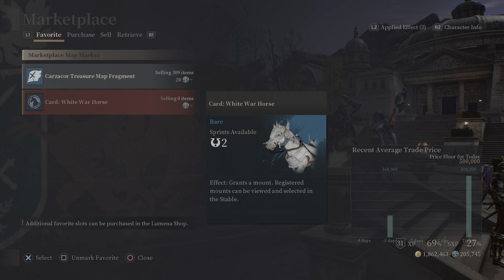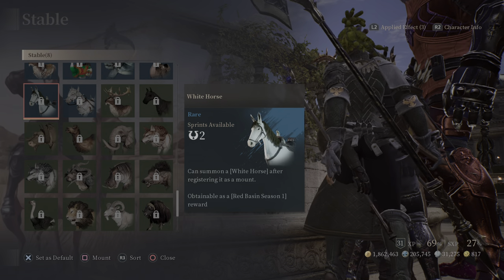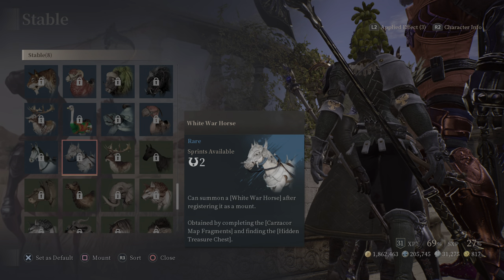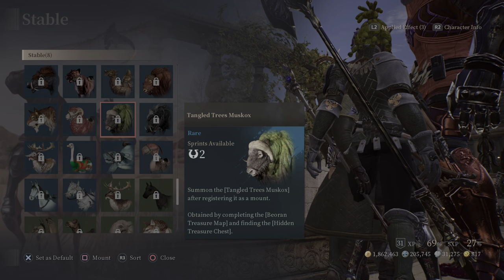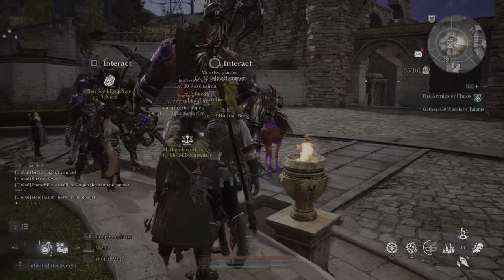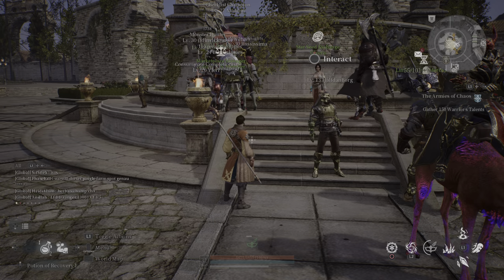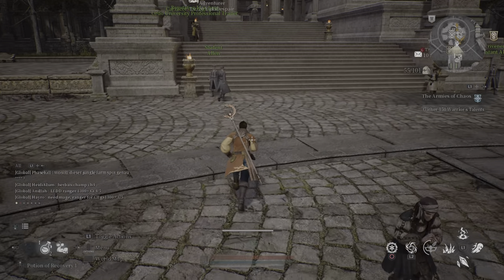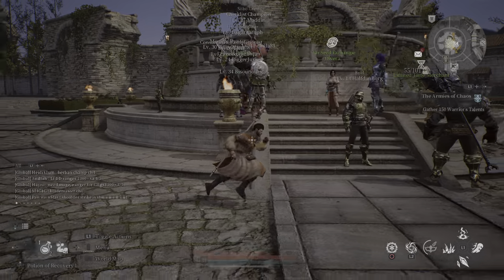If you get a white horse, let me know in the comments. I'm going to show you in the loot table — obtained from completing the Karzacor map fragment and finding the hidden treasure chest. There are numerous different mounts you can get, and they're all in high demand because of their rarity. The Karzacor is the most commonly done map and a lot of new players sell their fragments cheap. I suggest buying maybe a hundred fragments and just getting in the swing of things — go back and forth, maybe chat with a friend, and get those maps done. Eventually you might get a mount if you're lucky.